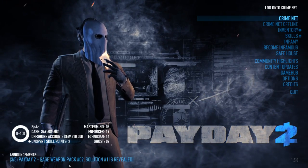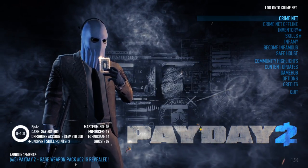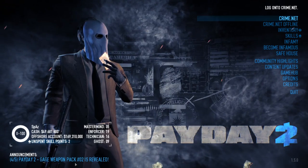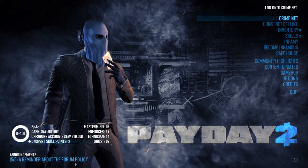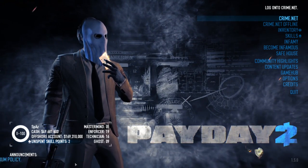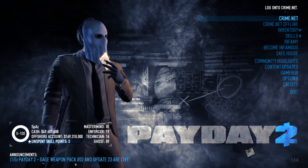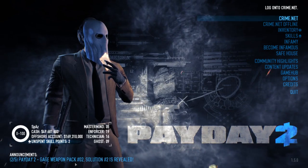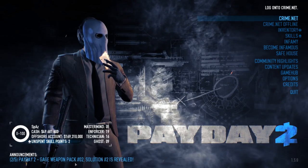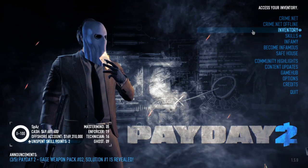The Gauge Weapon Pack number two and update number 23 are live right now and available for download. The Gauge Weapon Pack is $4.99 on Steam, in US dollars. In this video I'm going to do a first impressions video. I'm not going to be doing anything too in-depth in terms of analyzing the LMGs, giving you a build that will complement them, or really explaining the new melee mechanics or my recommendations too much. I will reserve some of that more in-depth content for different videos, but I want to give you a general idea as to what to expect in this update as well as what to expect with the Gauge Weapon Pack number two.